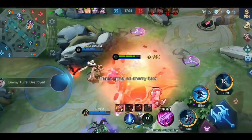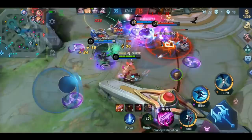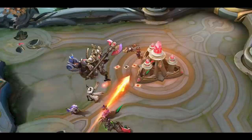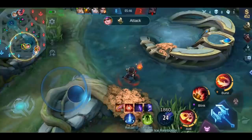As soon as the turtle spawns, make sure to secure it. After the turtle is done, go back to farm the jungle and search for gank opportunities on the lanes. When you successfully ganked a lane, make sure to push the lane together with your allies — this not only gives you gold but also opens up the jungle area for many more ambush opportunities. The cycle is: reach level 4, first gank and secure the turtle, clear jungle, gank more and push lanes, secure the turtle again, and repeat. This way you should be able to destroy many of the enemy's outer towers and give your allies as much support as possible.